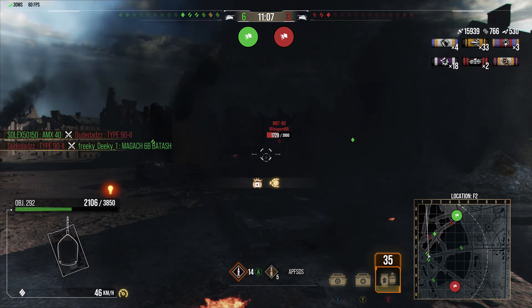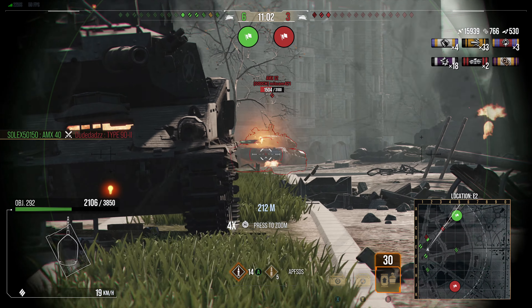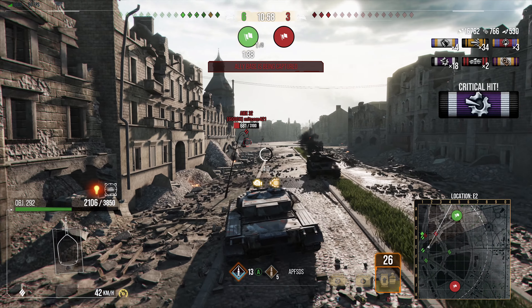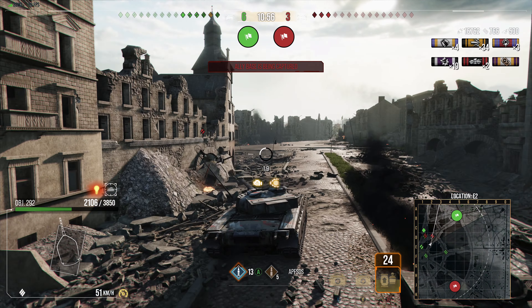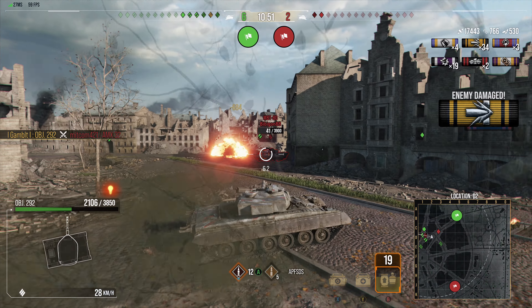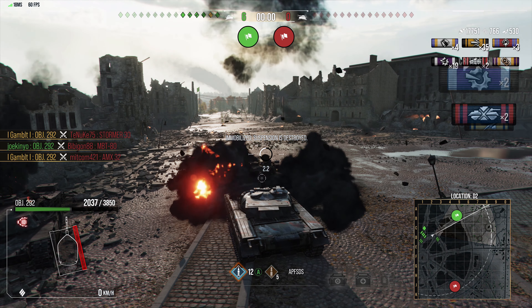No matter how good you are, you have to follow the team. Even if the enemy is capping the base, if you stay back to guard it you'll just die doing one shot of damage. At this point in Era 3 I've given up on holding the back side. If my team is pushing one direction, I go with them. You can still hold in Era 1 and 2, but Era 3 doesn't allow that.